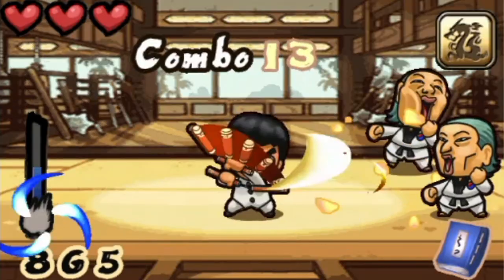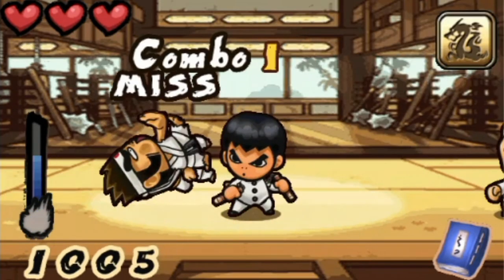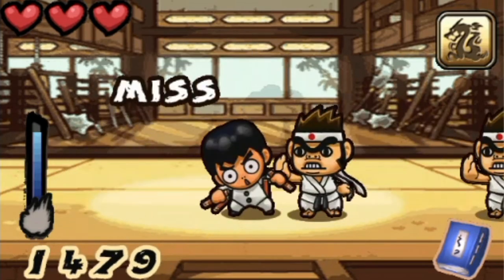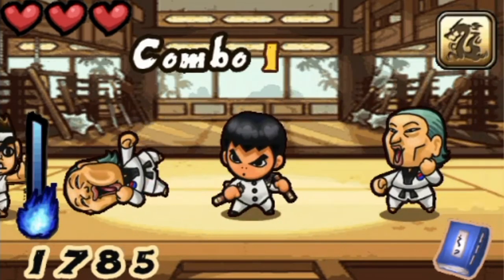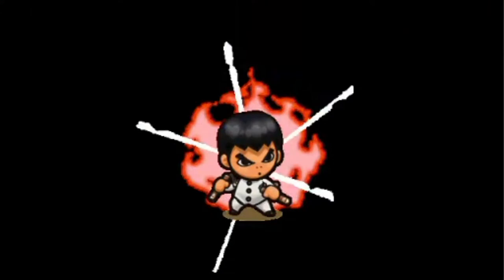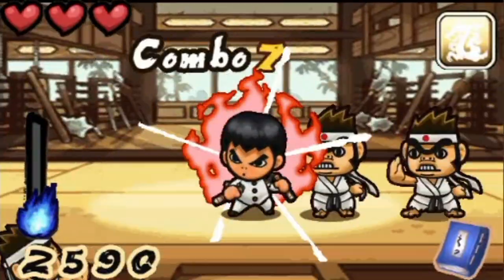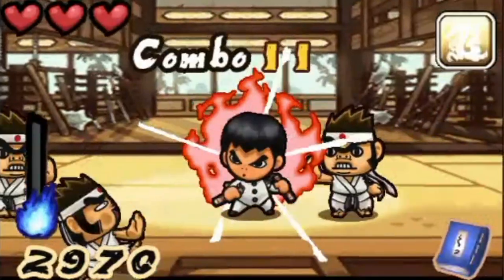Kung Fu Boy is an enjoyable game. What you see in the video is all you do in the game. You have to press left and right of the character to attack enemies that run at you. When the bar on the left gets filled up, you can unleash this attack. The purpose of the game is to compete for the highscore. The game is enjoyable.